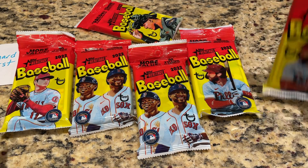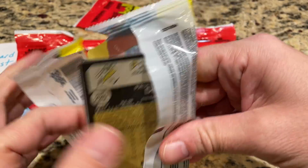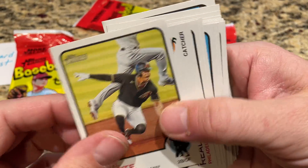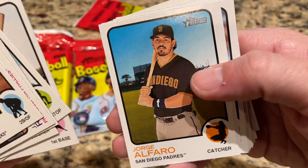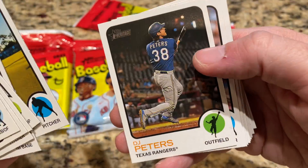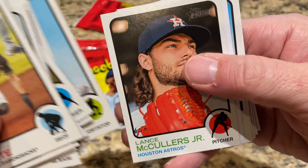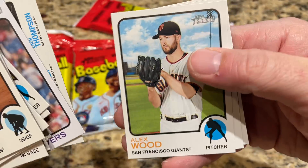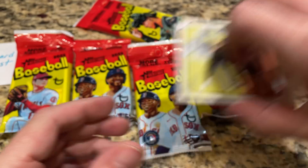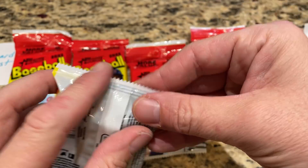Next pack up, let's do a Harper pack and see what we can find for Richard. We've got Paul De Jong there. Heritage came out about three weeks ago, and retail is lagging way behind the hobby release — haven't seen it on the shelves yet. I'm hoping it comes out this week. I'd like to grab some blasters, maybe some hangers. They made hangers last year and I would expect them to be back again. Let's do the Salve Perez pack.